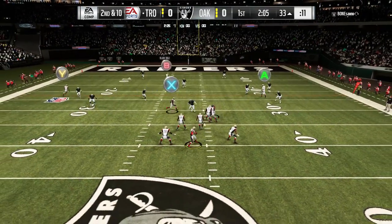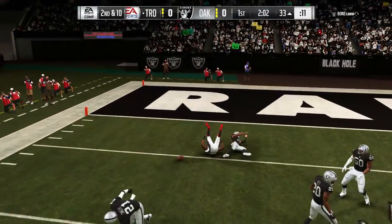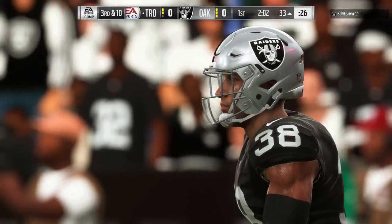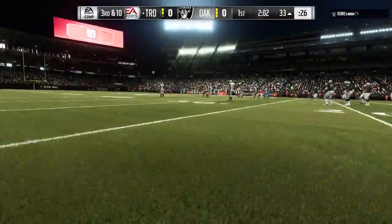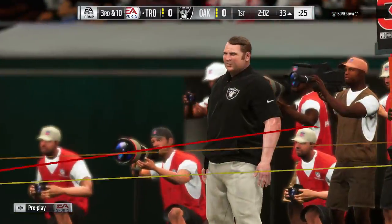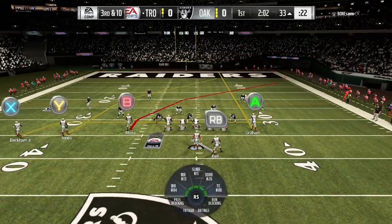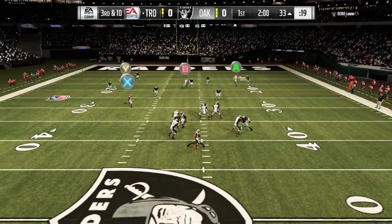Again on second and ten, it's Wilson. Julio, you gotta catch that buddy — nice hit jars the ball free and brings up third down. I don't think either one of us is surprised about who they just targeted. They're gonna try and get to him as much as possible. Off to a nice start but unable to haul that one in — incomplete pass on second down, now they need a big play on third and ten.